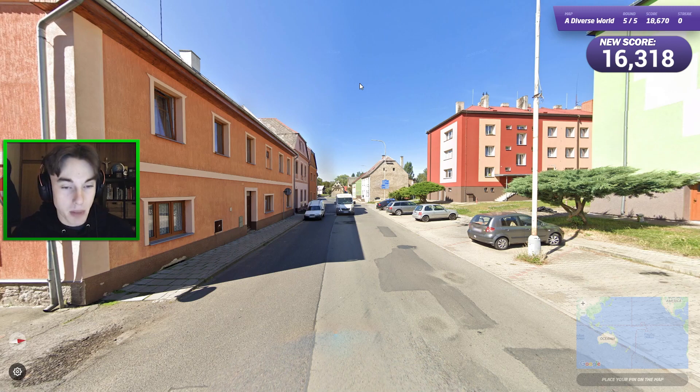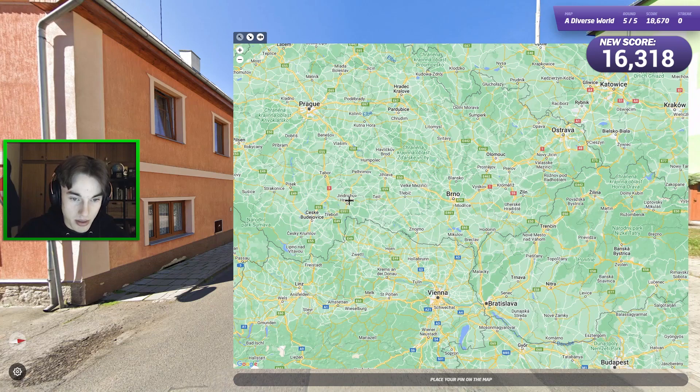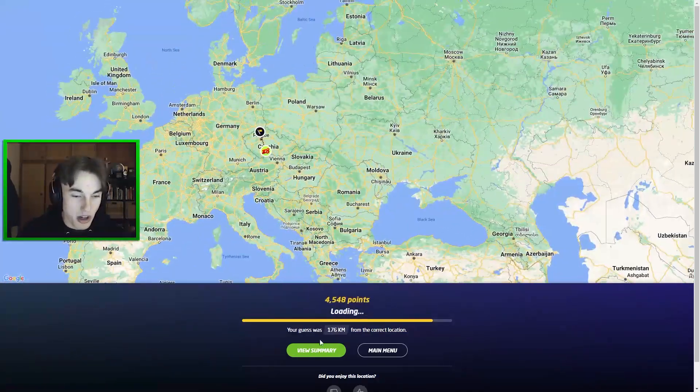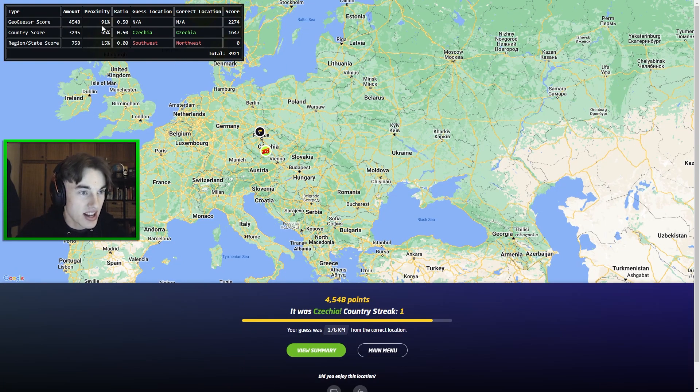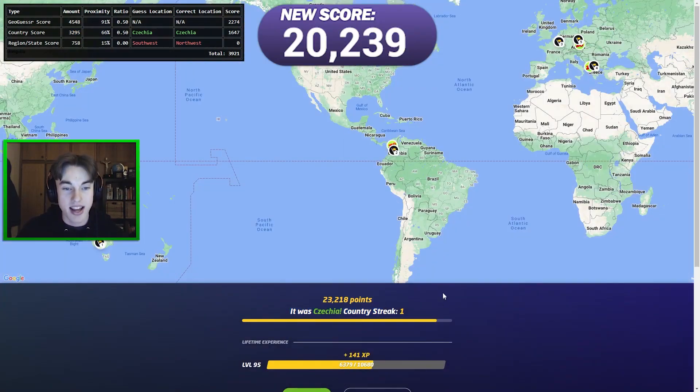We should definitely be behind in terms of mod score versus normal score. This one has some Czech signs and the architecture certainly checks out — no pun intended. I'll guess somewhere on the southern border here. It was actually on the northern border, but we're on the right half of the country. Our GeoGuessr score is 91% — 4500 points — but our country score is 3200, at 66% accuracy.